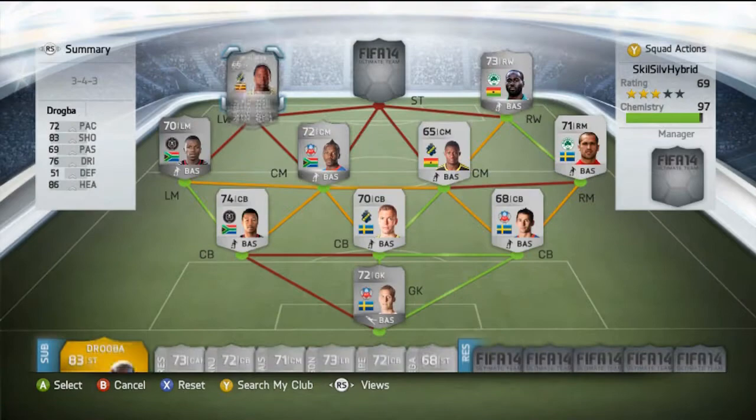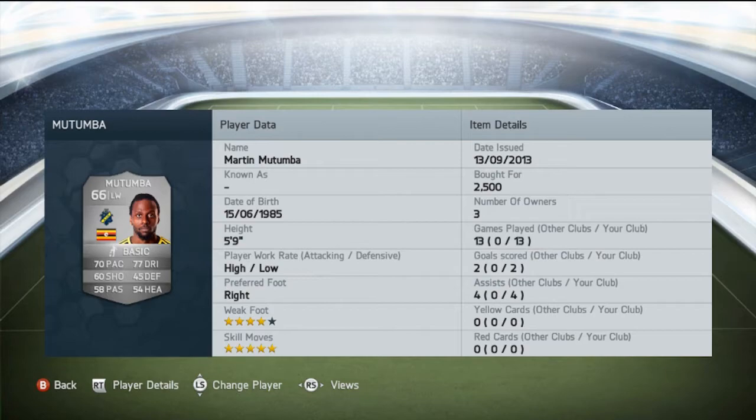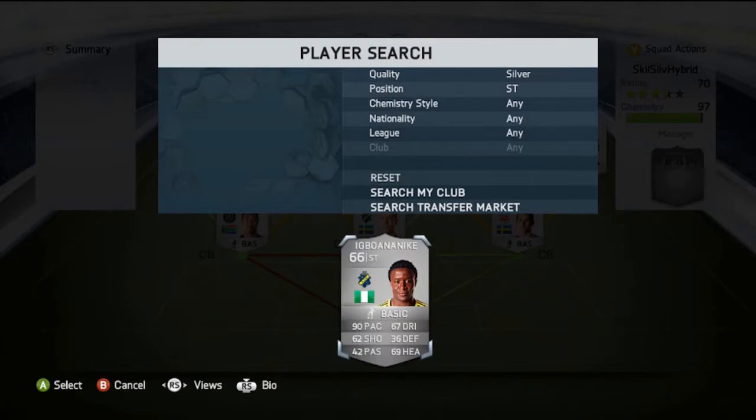Now my last 5-star skiller: Marti Mutumba. I really enjoyed this guy — really fun to play with. 4-star weak foot, 5-star skills, 2 goals in 13 games. Not the best record, but I was trying to score some nice goals with this team. Mutumba was very good though — high/low work rate, perfect for attacking teams. 70 pace, 70 dribbling, very good balance. I really enjoyed his attacking play.